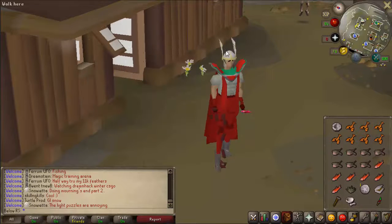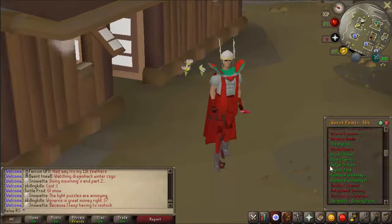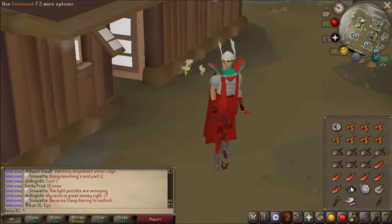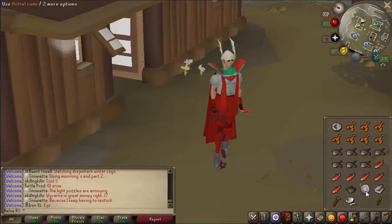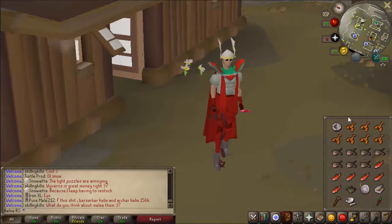Hello everyone, my name is Billares and today we're going to do the Dream Mentor quest. What you will need for this quest is a minimum combat level of 85, you will need to have completed the Lunar Diplomacy quest and the Edgar's Ruse quest. For items you'll need the seal of passage, goutweed — if you don't know how to get goutweed just click the first link in the description — and an astral rune, a tinderbox, a hammer, and a pestle and mortar.